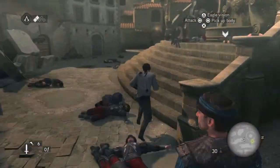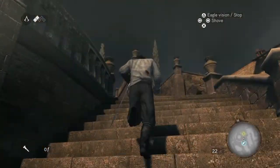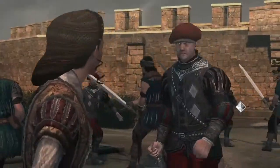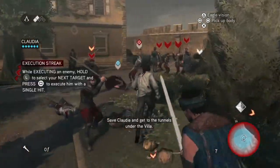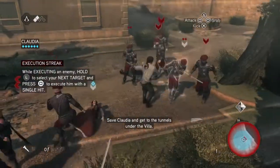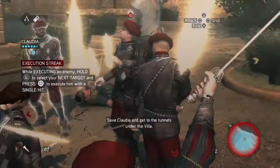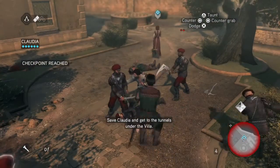You've got to make your way up the villa steps and then you'll see Claudia being attacked. So target that guy and get him dead as fast as possible. There he is — he's finished.